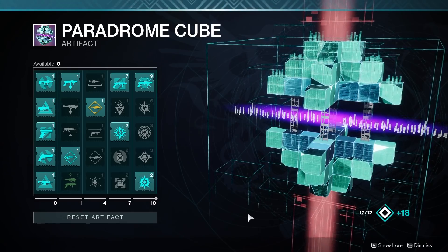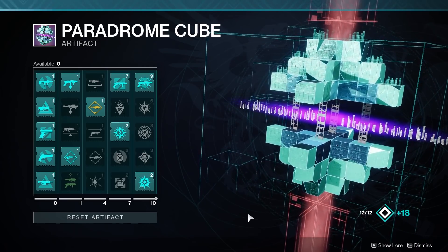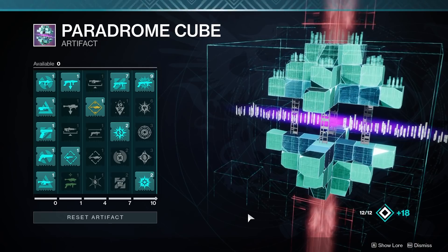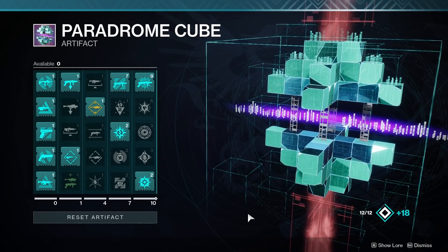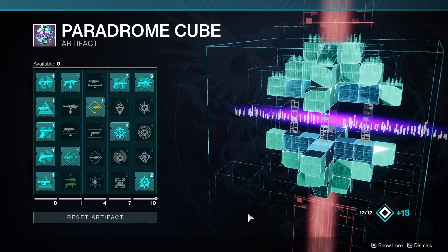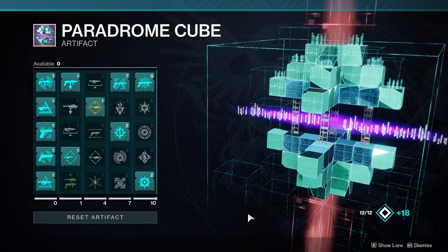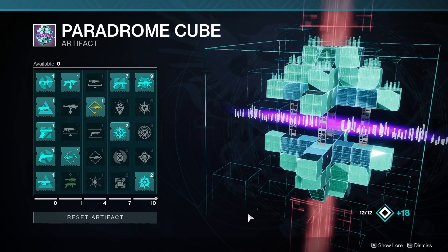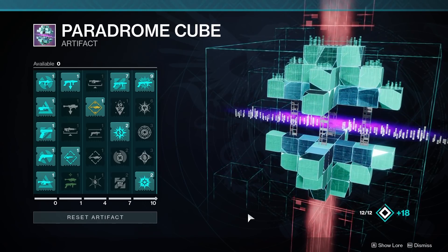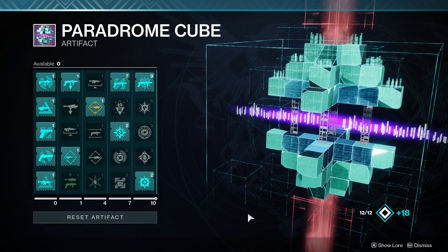I'm back with another Destiny 2 video. After my big Evie spectacular yesterday — don't miss that — I wanted to talk about something we could use in the downtime here. We're headed toward the end of this season, and I believe at least one more major event is coming. The epilogue is around August 10th, probably a big climactic story mission. Until then, we have just under a month of Solstice of Heroes grinding, which I've already complained about today, so you can check out that article.